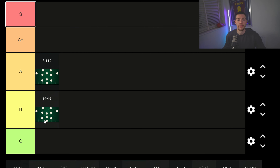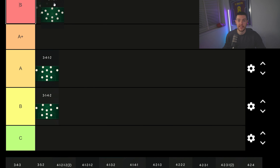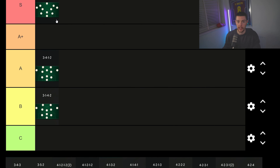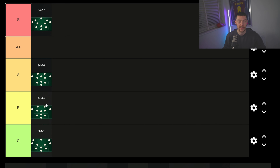The 3-4-2-1 is S tier for me, lads. It is the best three-back there is. You've got the front three set up kind of like the 4-3-2-1, with the two center forwards and the striker — amazing setup — and it gives you the defensive solidity of a five/three-back. The 3-4-3, on the other hand, I don't like it at all. It is just not for me.